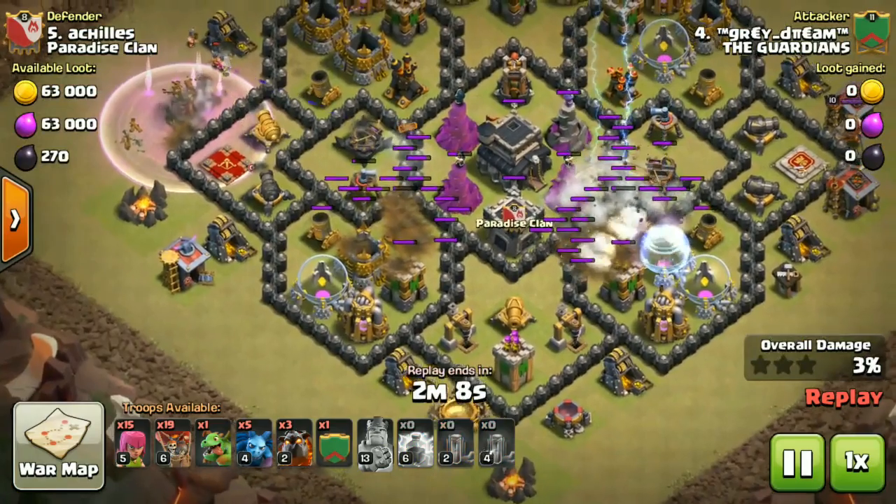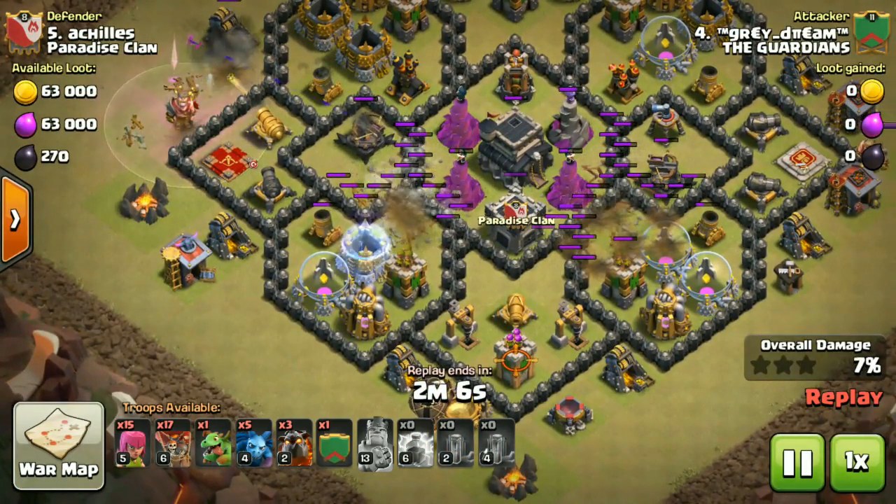Double zap — EQ, EQ, EQ done. Both air defenses are destroyed.